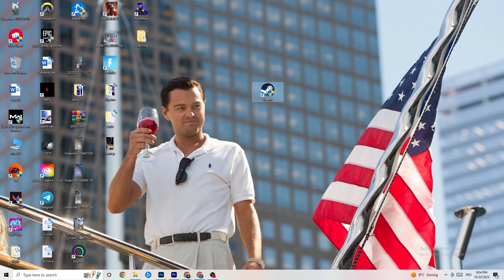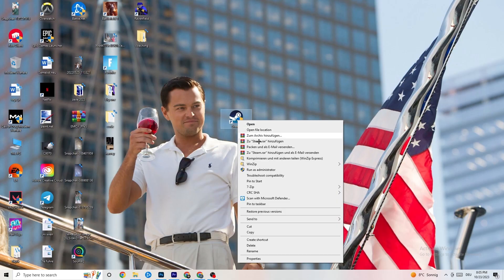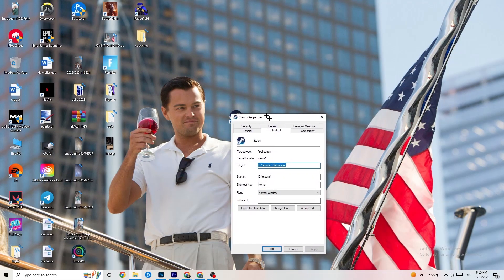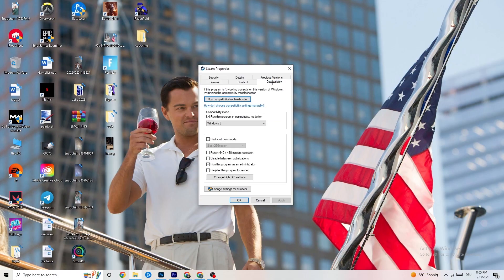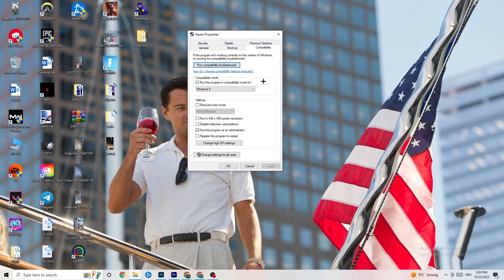If that doesn't work, right-click the launcher shortcut again and go down to 'Properties' at the very bottom and left-click it so the tab pops up. Navigate to the 'Compatibility' tab and click on it. Now copy my settings — the first thing is to go to compatibility mode and enable 'Run this program in compatibility mode for' and select the latest Windows version you have.